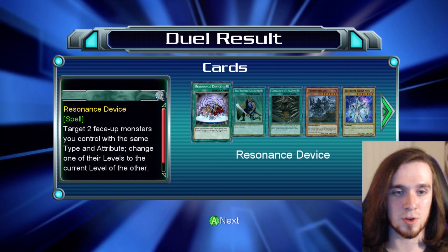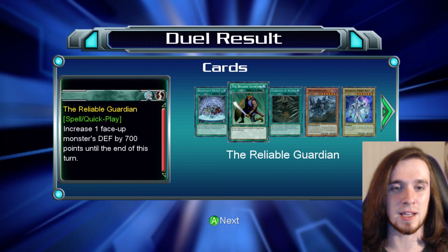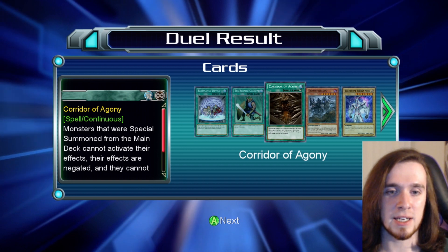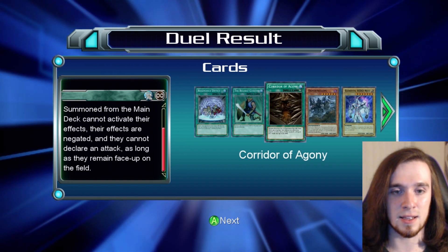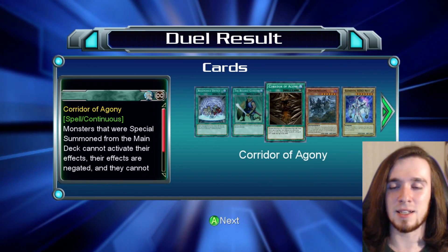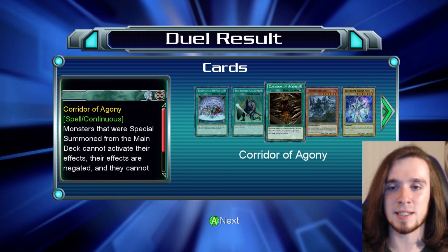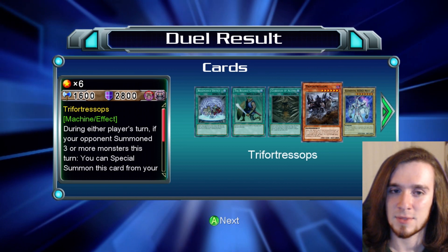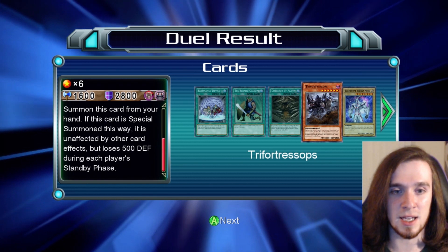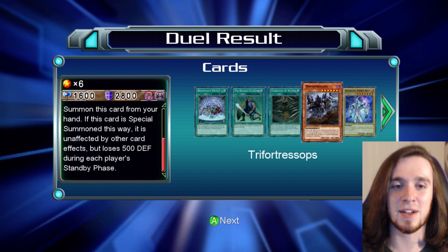Resonance Device: target two face-up monsters you control with the same type and attribute and change one of their levels to the current level of the other until the end phase. The Reliable Guardian increases one face-up monster's defense by 700 points until the end of this turn. Corridor of Agony — are those all knives? Monsters special summoned from the main deck cannot activate their effects, are negated, and cannot declare an attack. Special summon from the main deck? That's weird. Trifortress Ops — it's like a dinosaur, low attack. If your opponent summoned three or more monsters this turn, you can special summon this card from your hand. What a waste — that's such a specific effect activation. No thanks.